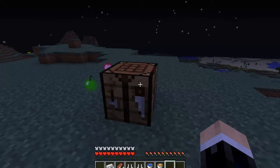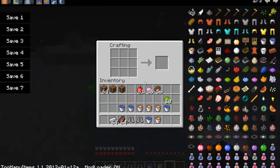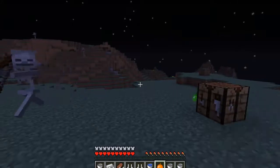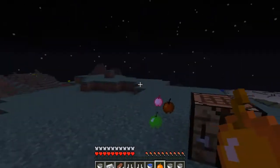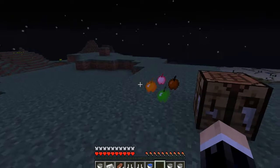The next one is the Fire Apple. The Fire Apple makes you immune to fire for two minutes and heals three bars. You craft it with a lava bucket. That's basically it. I'm just throwing it out so you guys can see it — much better view.